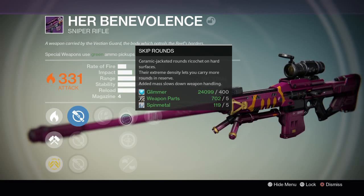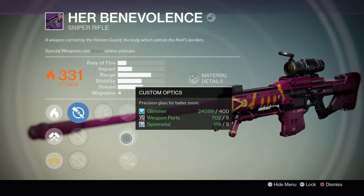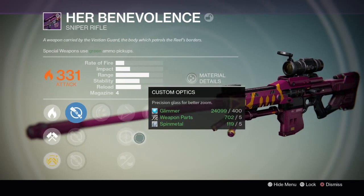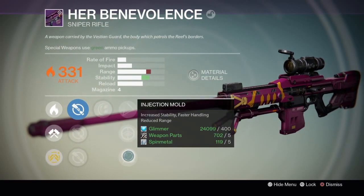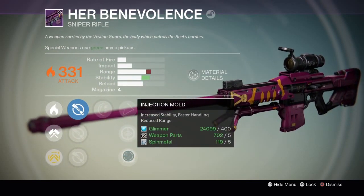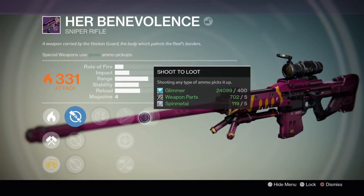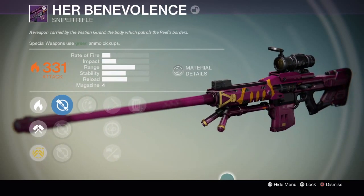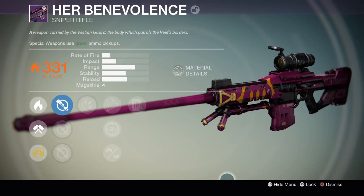Skip rounds. Custom optics — try to see what that actually does. And then Shoot to Loot — shoot any type of ammo and it picks it up. Awesome. That'd be interesting to see. There she is.